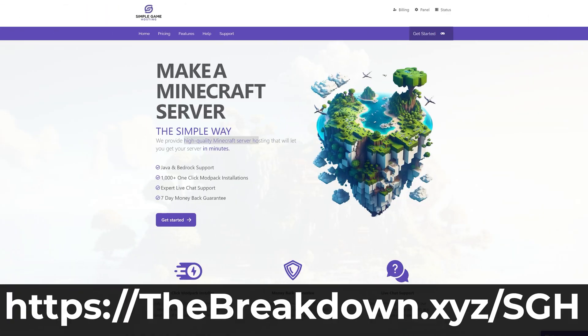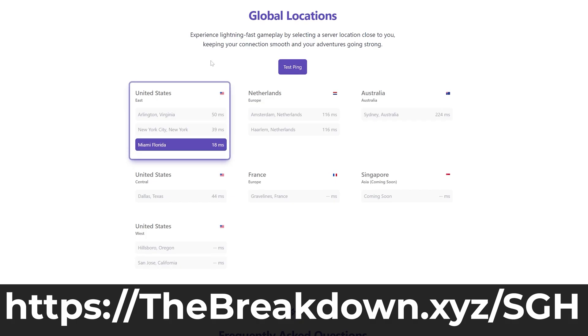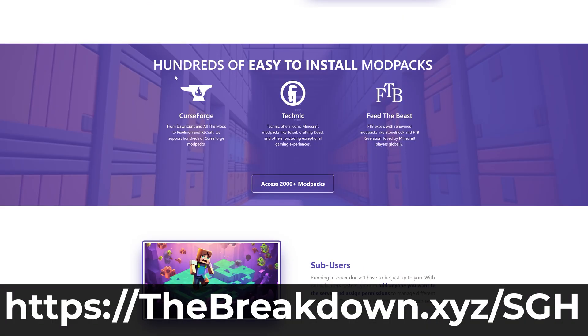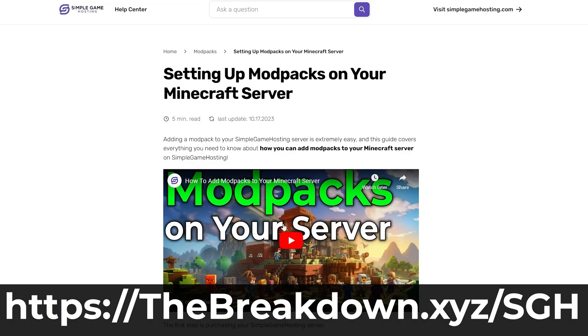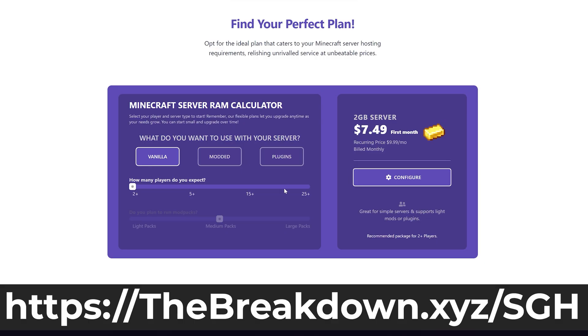While that downloads, a quick note from our sponsor, Simple Game Hosting. Go to the first link in the description to start your very own 24-hour DDoS-protected Minecraft server running Fabric mods. You can install Fabric mods super quickly and easily, with one-click mod pack installation, expert live chat support, and full server customization. The server is up 24/7 with easy mod, mod pack, and plugin installation. Check out Simple Game Hosting at the first link in the description.